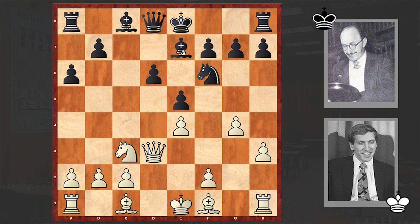After Nxd4, the game continued e5, Qd3, Be7, g5, Nd7, Be3, and Nc5. Capturing on g5 and giving up the pawn on d6 is also something worth considering as an alternative here.